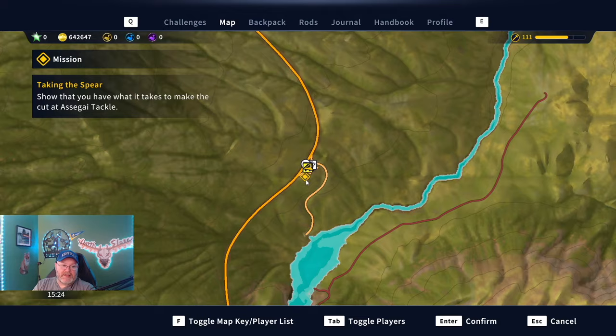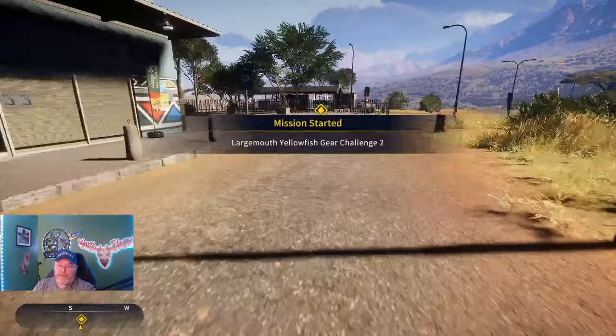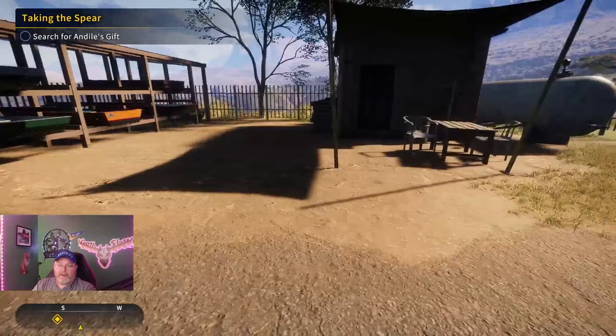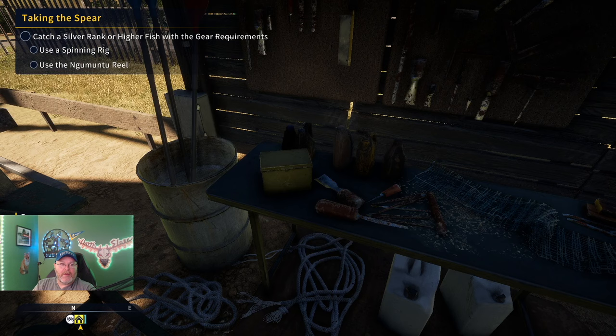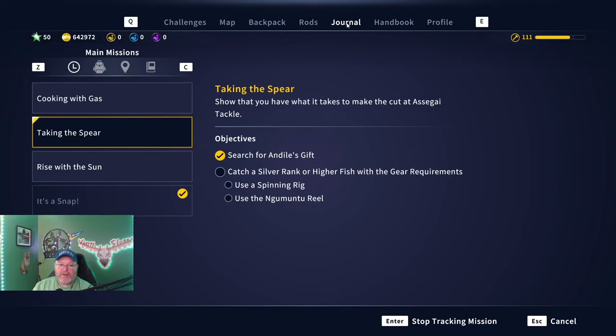Now I want to show that you have what it takes to make the cut at Assagay Tackle. I'm going to track that mission. I've not been told anything about this. Let's see — 'Search for Andy's Gift.' I think this is going to be your rod, reel, and lure mission: 'Taking the Spear,' 'Rise with the Sun,' and 'Cooking with Gas.' I need to get that reel out of storage.